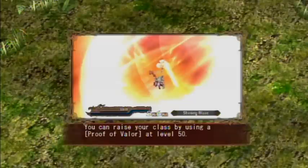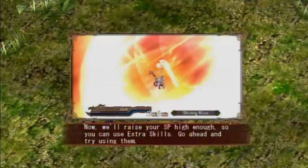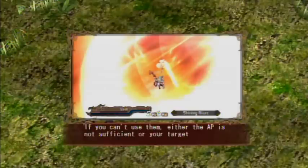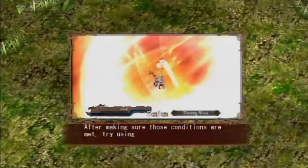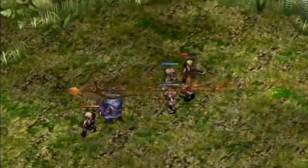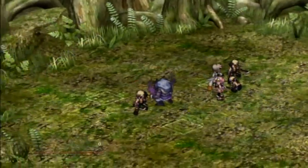And the third one when you raise your class. You can raise your class by using a Proof of Valor at level 50. This item, however, cannot be used during battle. We'll raise your SP high enough so you can use extra skills - go ahead and try using them. If you can't use them, either the AP is not sufficient or the target is outside the range of the extra skill. Make sure conditions are met and try again. Like the tutorial said, I think they actually increased your SP.